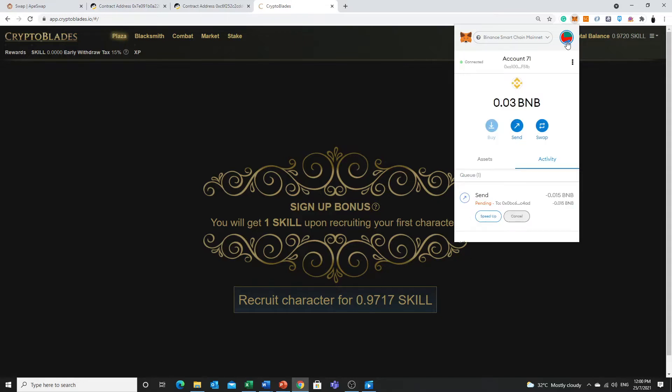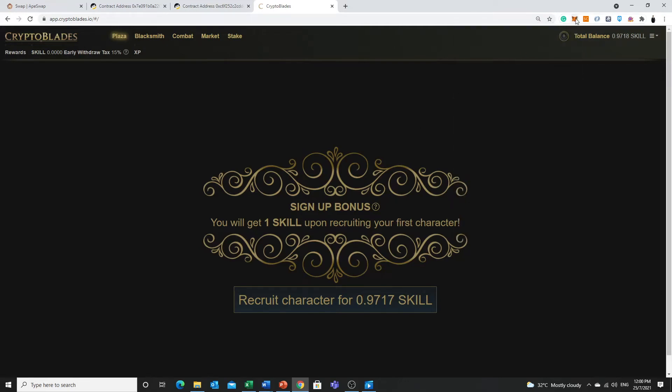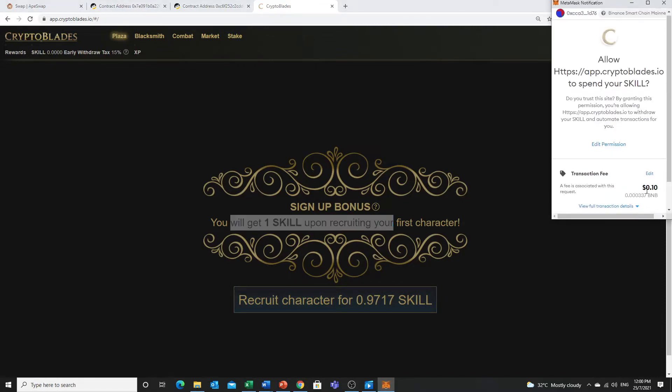Now we will proceed to making the character. I prepared the account — when you want to start the character, we go to account 66. It's already connected, so maybe you want to refresh just to be safe. We got the SKILL and the 0.015 BNB here. The first step — be very careful, don't click this. Go to the plaza and make sure you are recruiting to get the one SKILL. Press the Recruit button and confirm the contract.